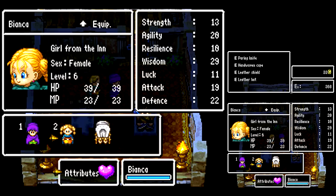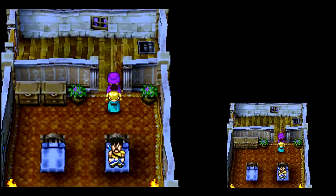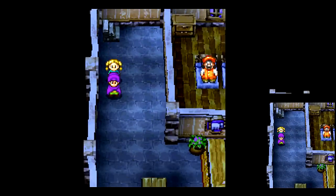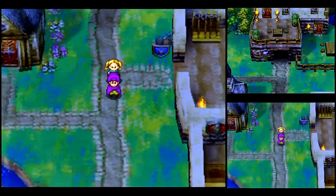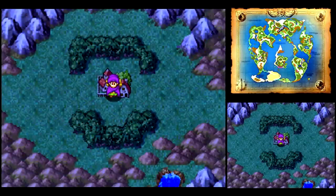I handed down some equipment to Bianca there, so pretty easy. She learned Frizz, which is fire elemental damage on one enemy, and Dazzle, which hits a group of enemies — not all enemies, just a group — and it drastically reduces their hit percentage, like a blind spell or the darkness status. So that'll be pretty nice for us. It's really more useful later in the game when enemies start hitting harder and it's actually worth spending the MP on that.